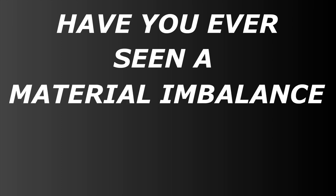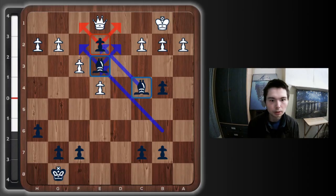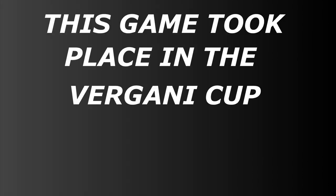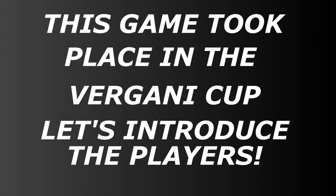Have you ever seen a material imbalance like this? A couple of bishops controlling the center with a pawn on e2 which has potential to become a queen. In the meantime, white's queen is so passive — it just has to sit there to stop black from getting a queen. This game took place in the Vergani Cup.